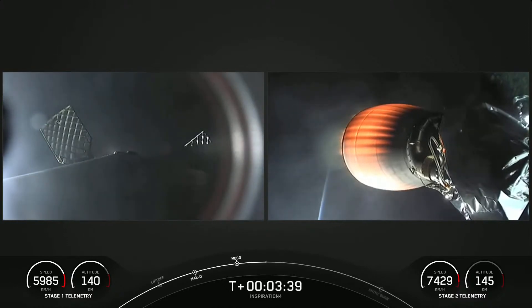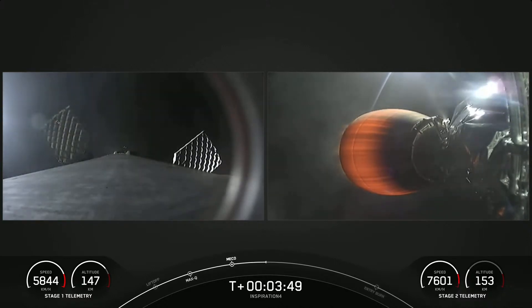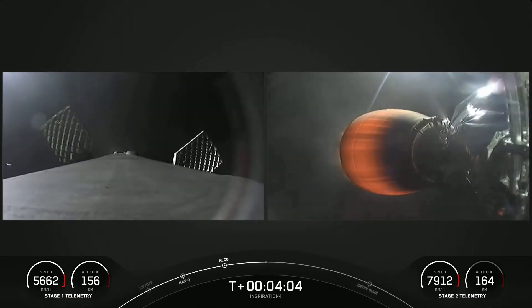We have a couple of views on screen. Acquisition of signal, Bermuda. The left-hand side is a view from the top of our first stage looking down — that has already separated and is making its way back to Earth. On the right-hand side is a view of our second stage Merlin Vacuum engine. On the opposite end of that engine is the second stage and the crew, which sits on top.